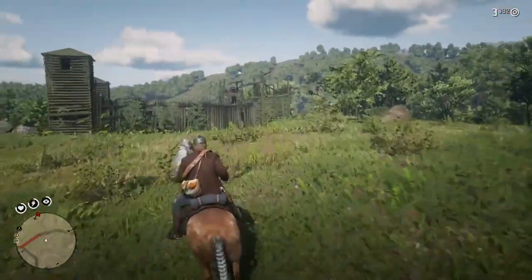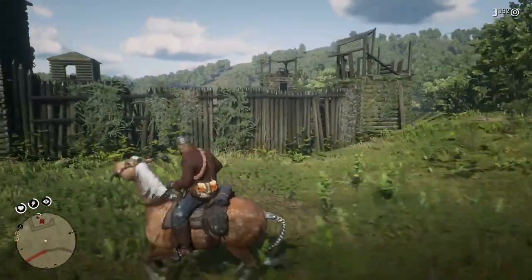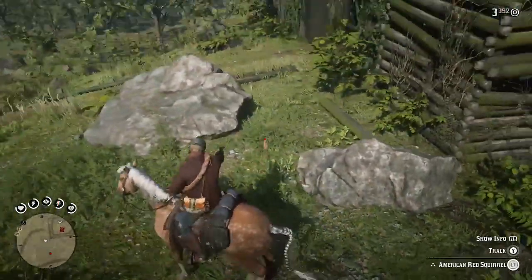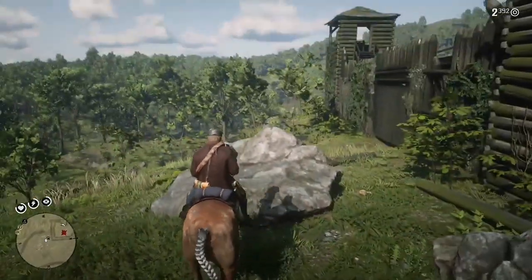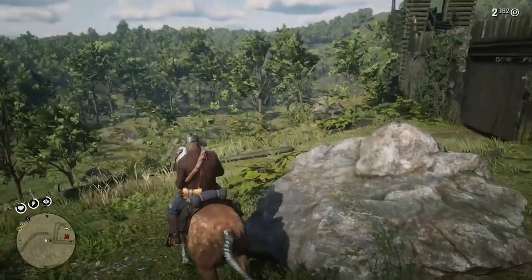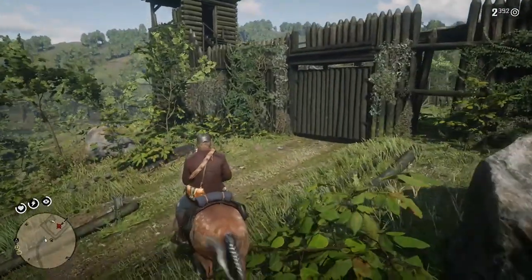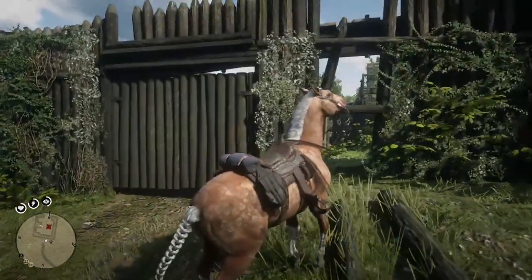Once you're inside the fort, head towards the southern portion. There'll be a pretty large gate you can get through, plus another secret way. Did you see that damn squirrel try to steal our hat and knife? Little bastard. Well, now that that's taken care of — hit the southern wall, and while you could use the gates, I prefer to sneak around when I'm looting, so I'm going through this hole in the wall.